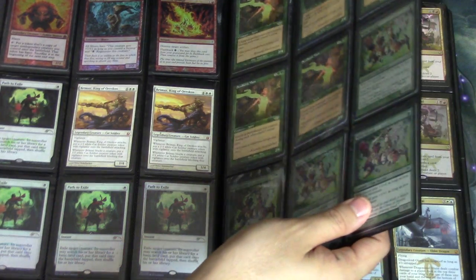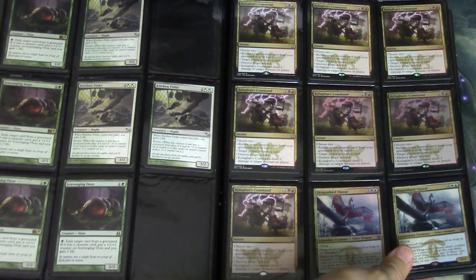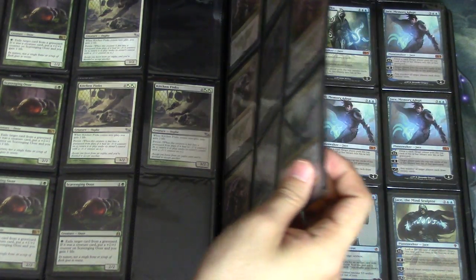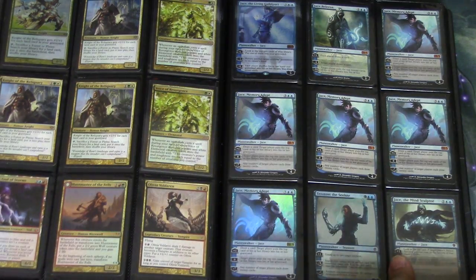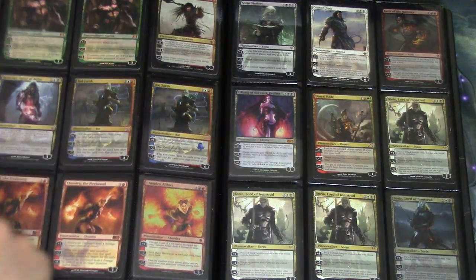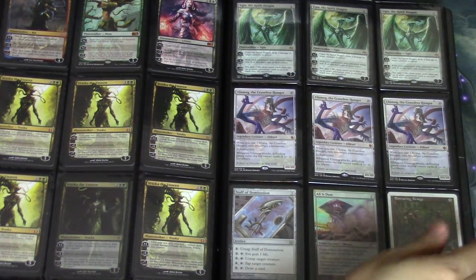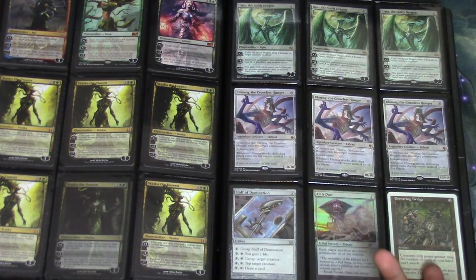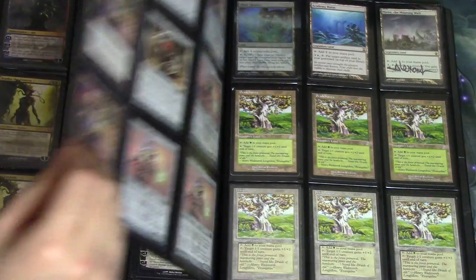So you have your Paths, your Brimaz's, your Seaborn Muse — which is a modern playable card in my opinion — your Kolaghan's Commands, one foil one pre-release, your Jaces, your Huntmasters, just one of them. I don't bring too much to trade with me, mainly because there's not much I want. You got your Abrupt Decay, probably gonna go up in price soon, all the Ceaseless ones, Despairing Dragon.